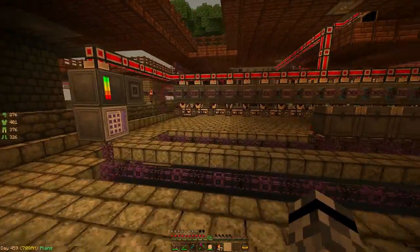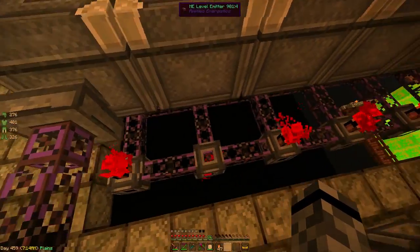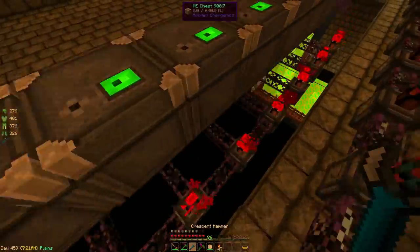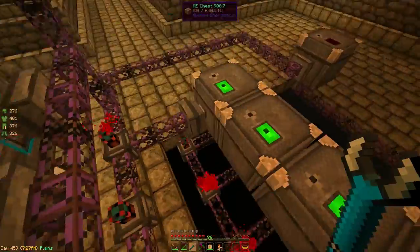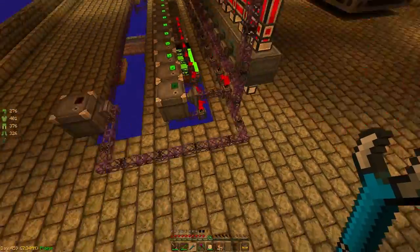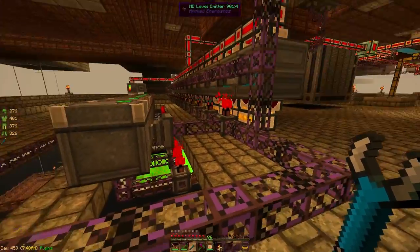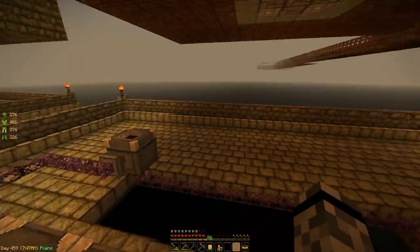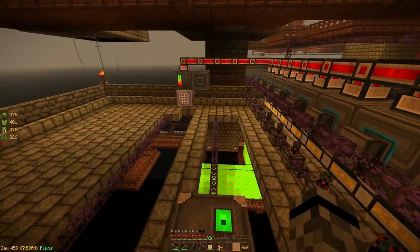I just moved stuff around a bit to make it easier for further expansion. This is what our layout will look like when we're done — emitter coming out of the subnetwork, extractor coming out of the main network. These two network lines can never touch; if they do, things will get messed up. This layout lets me expand in the future as many times as I want to add more craftable items to the stockpile.